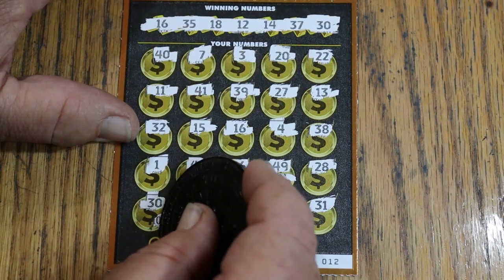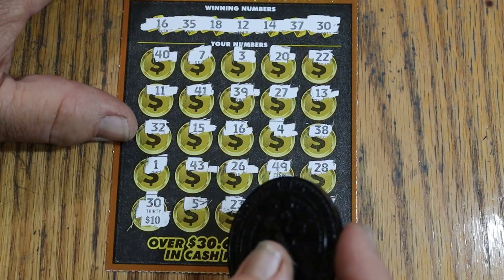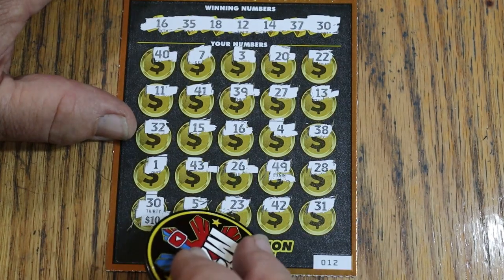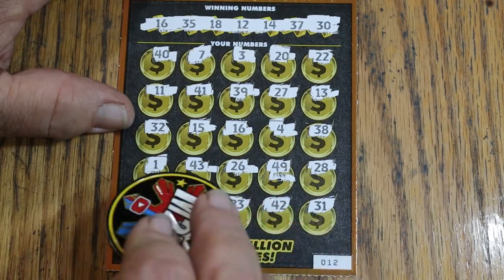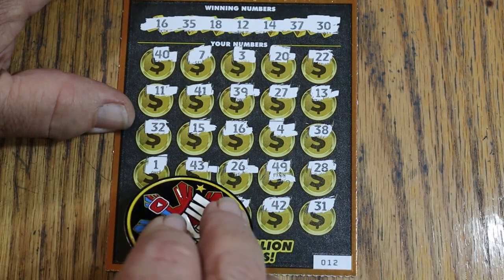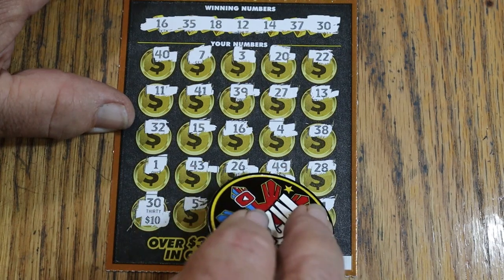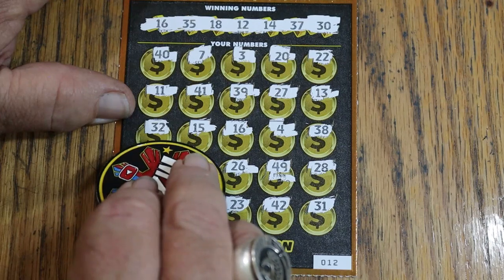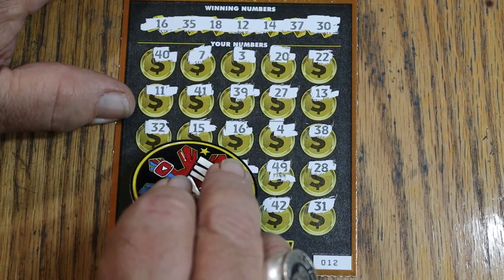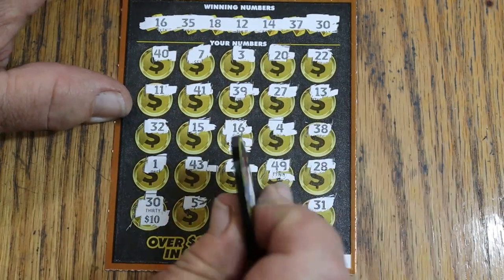Number 30 — what are we getting there? I know we're missing something. Going back through: 5, 23, 42, 31, 1, 43, 26, 49, 28, 32, 15, 16 — there's 16! You all saw me miss it. $10 and $10 for $20.